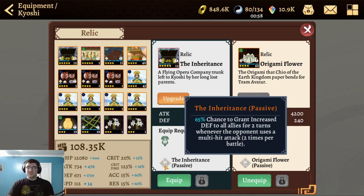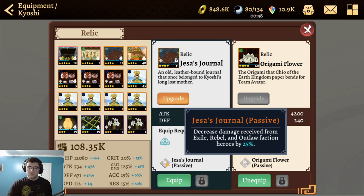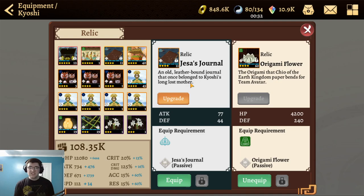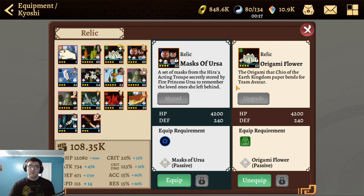The current event relic decreases damage received from exile, rebel, and outlaw factions by 25% — helpful against Fire Nation Zuko or Kiwok, but it's a generalist relic that won't always apply. The usual defense relics like Statue of Kyoshi and the masks are not bad either, with the masks now triggering every two turns.